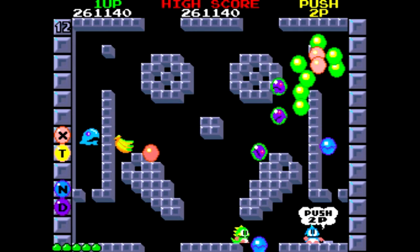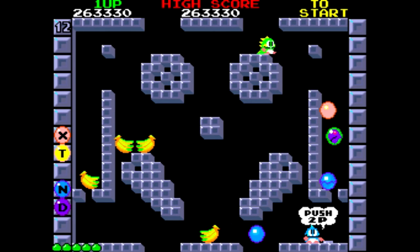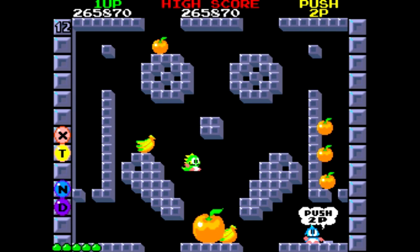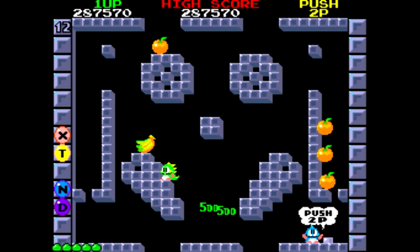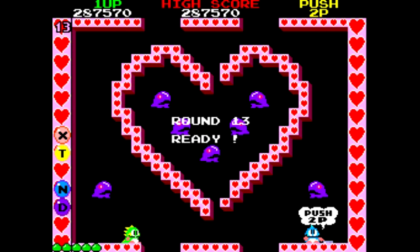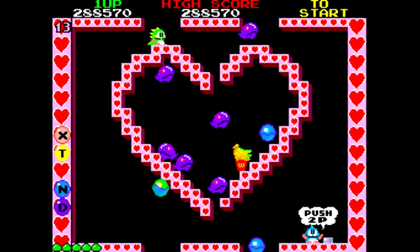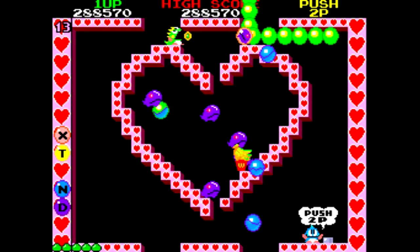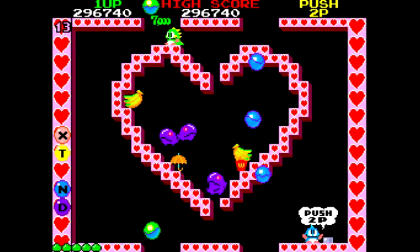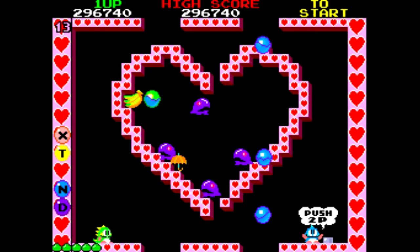El juego ofrece en todos los niveles una serie de ítems que van saliendo. Uno de ellos es un bastón, que lo que hace es que salga una fruta, un diamante, un pastel de tamaño enorme con una puntuación bastante más grande. Ahora, por ejemplo, nos ha salido el paraguas. El paraguas consiste en teletransportarse varias pantallas. Vamos a ver si lo podemos coger sin morir.